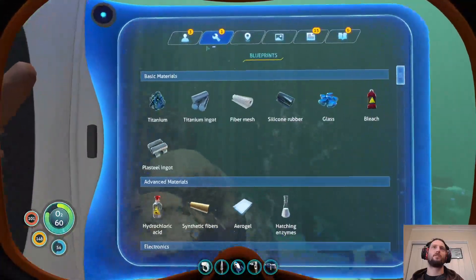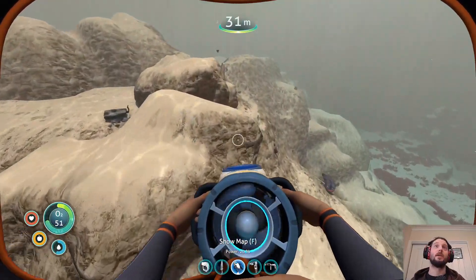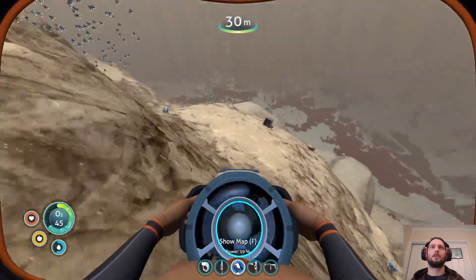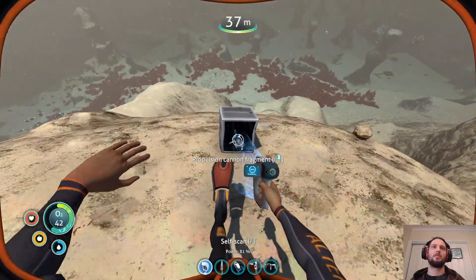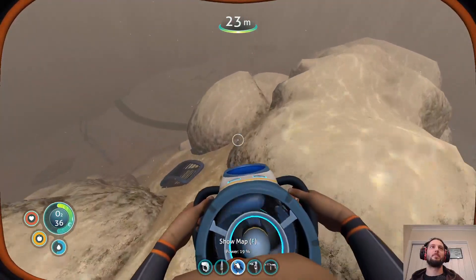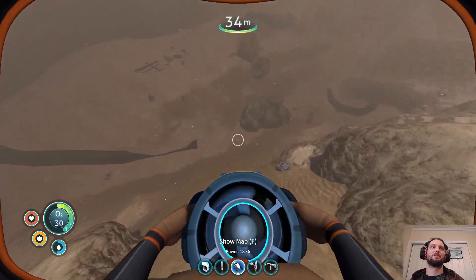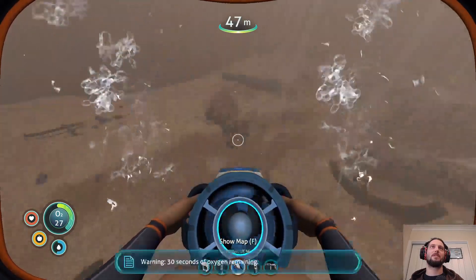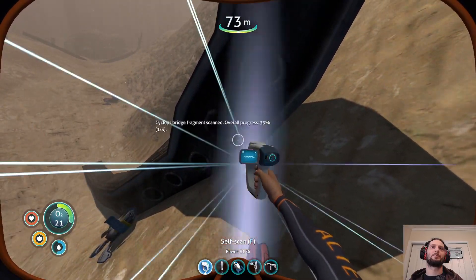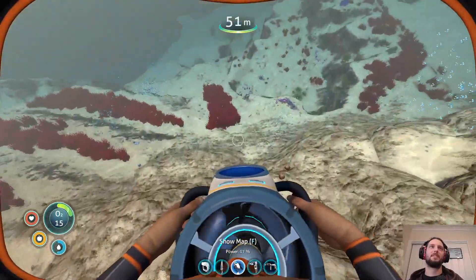Ion battery — fantastic, that is really big. We need to get some ion cubes but once we do, I think we go to the mountain much earlier than we normally would. Water filtration machine — sure. I don't want meat kits, I want a power cell, so then I don't need to find the blueprint for it. I also want bridge fragments but you're not giving me those either. Let's see what the bridge is — let's get another chance at power cells.